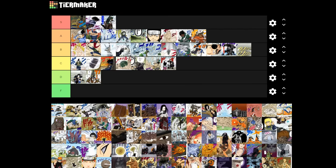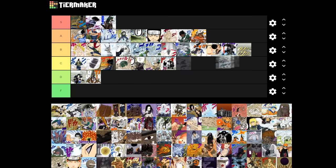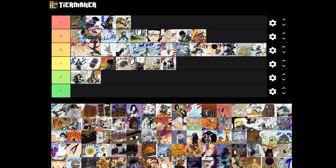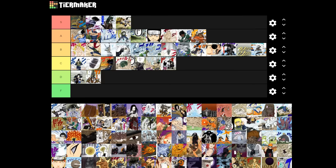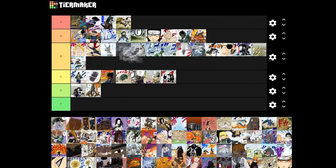Eight Trigrams Palm Rotation is a nice-looking shield but that's all I have to say about it. Sixty-Four Palms is like one of my top five favorite jutsu ever — it's so cool to look at. Neji just thrashes whoever's on the receiving end, but he doesn't even come off as a meathead brute while doing it. It's so graceful and precise. There's so much to like about this jutsu. Wind Scythe jutsu is another B — this is probably going to be the most heavily populated tier.